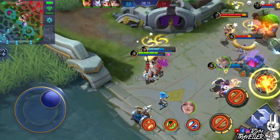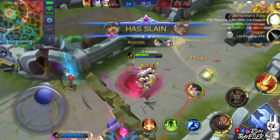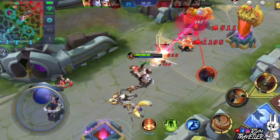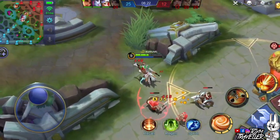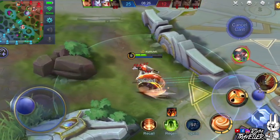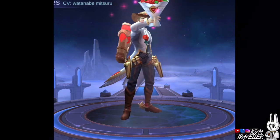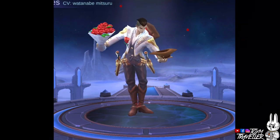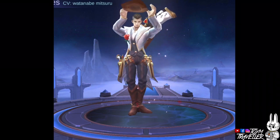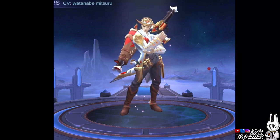Clint is a Marksman hero. I consider Clint as a burst area of effect Marksman, since his passive skill can deal damage along a line that can also deal critical damage. His ultimate skill can be casted one after another, which can help trigger his passive skill more than enough to kill enemies. Let me share some tips and tricks on how to use Clint based on my experience, including combos and techniques. But before that, let me explain his skills one by one for further understanding.